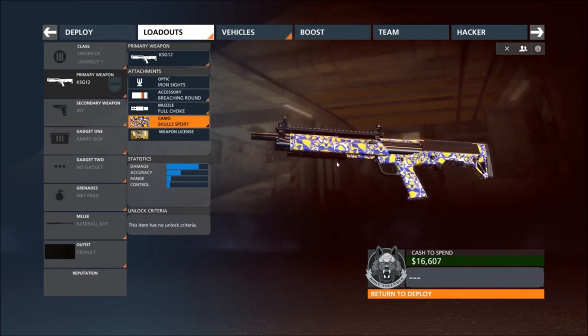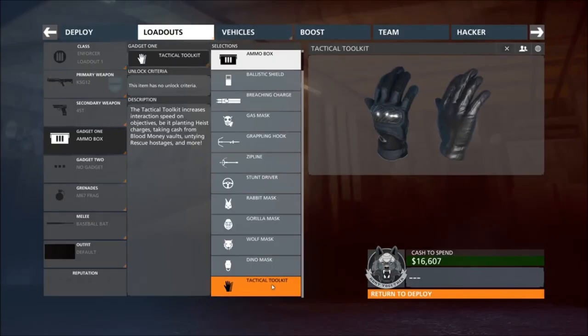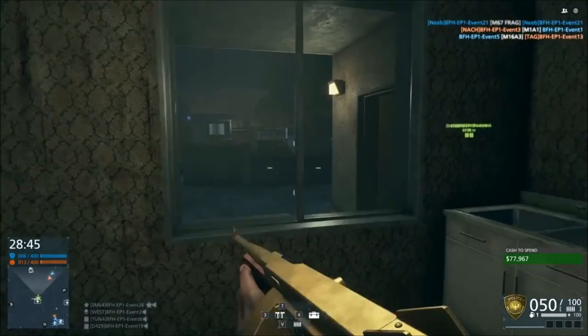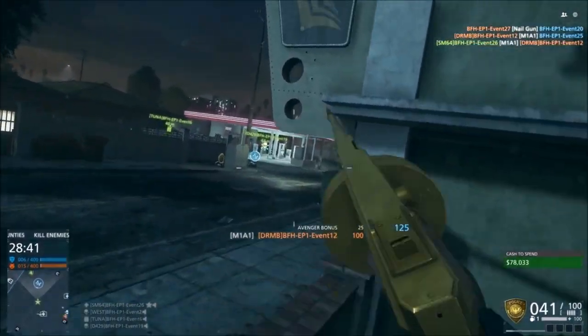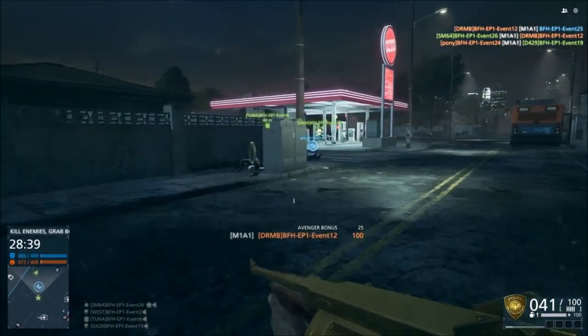Next up, we'll be looking at the tactical toolkit, which is basically something that can help you capture objectives faster. No matter what mode it is — HotWire or Conquest — it'll make it go a lot quicker, making it count like there are two people on an objective.